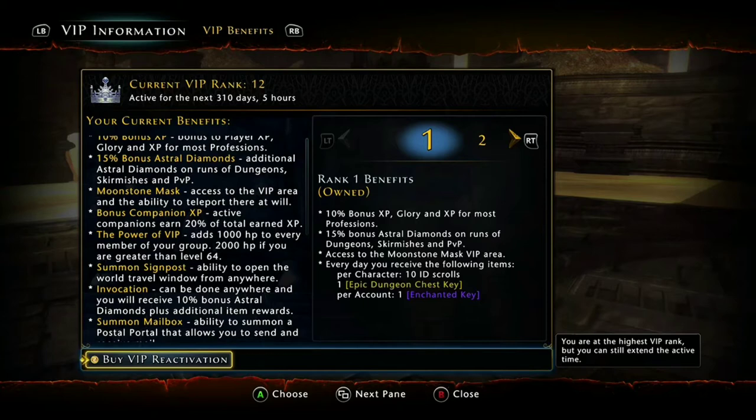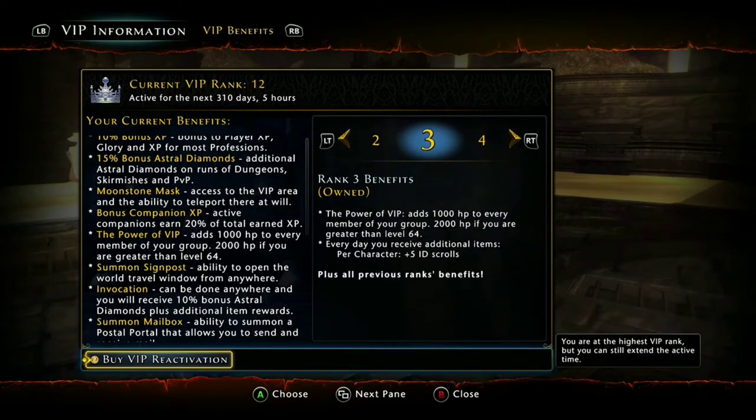Now, there's nothing good for month two, so let's go to month three. The power of VIP: you get 1,000 HP for every member in your group, 2,000 HP if you're level 64 or greater. And it stacks, so if everybody in your group has VIP, you guys are gonna be able to survive a lot better. Not to mention that abilities like Aura of Courage, which play off of HP, are gonna give you an increase of power as well.